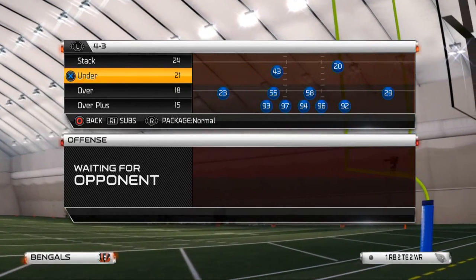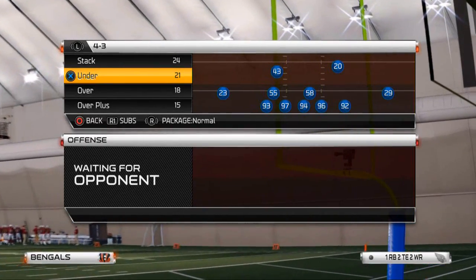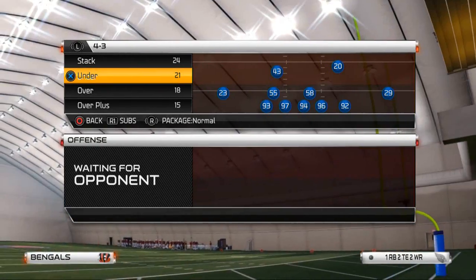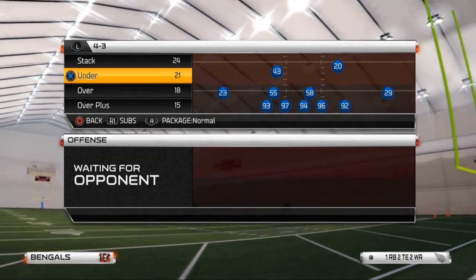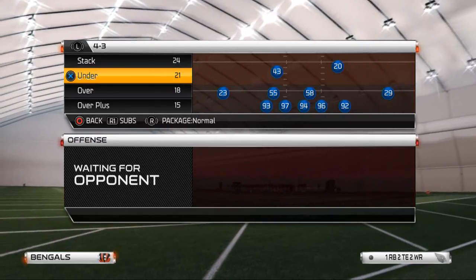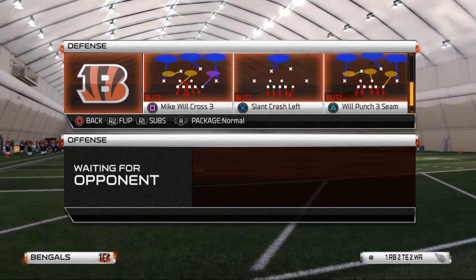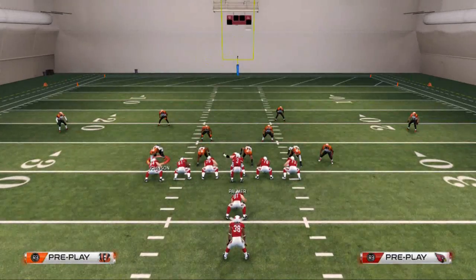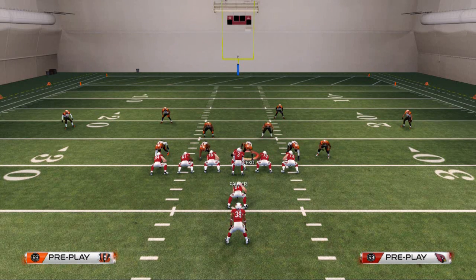In today's video we are going to be taking a look at the left side of the field with the 4300 — arguably the weaker side of the field. We are going to be looking at the pressure and pass coverage left. The play we want to pick for that is the four three under will punch three seam. It's a very popular play in the game.